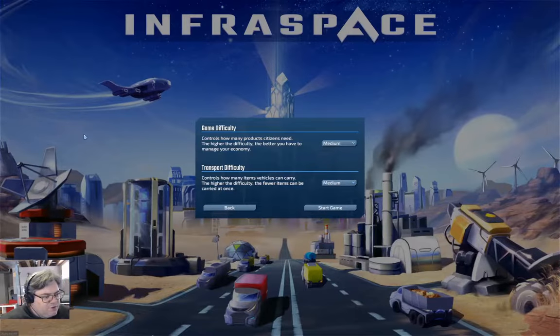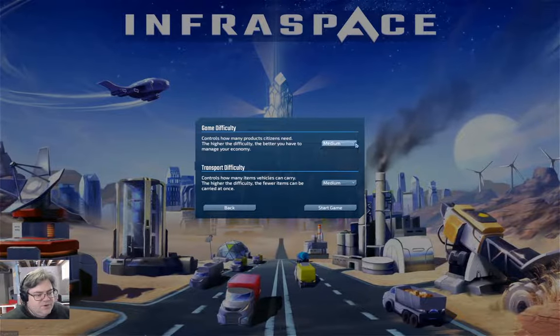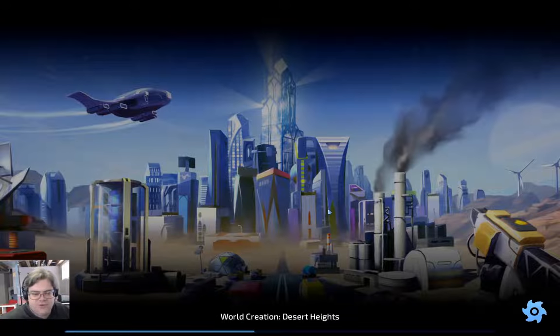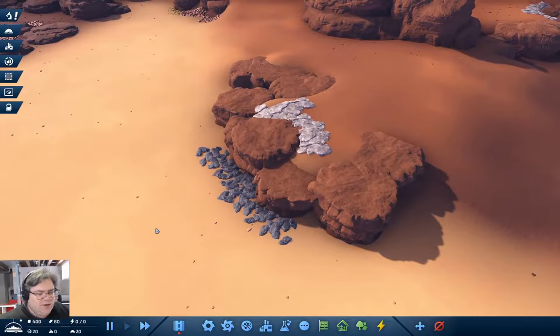We're going to do a new game. I'm going with medium difficulty because I quite frankly don't think hard is the best idea. Medium difficulty — start the game. I've turned off tutorials, which will of course make things a little more interesting. And now we're paused.